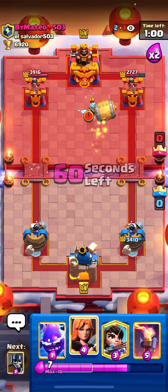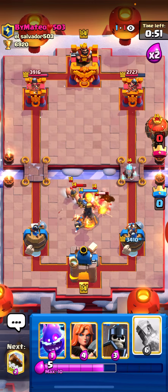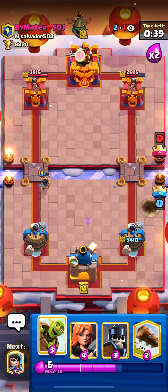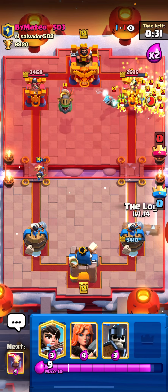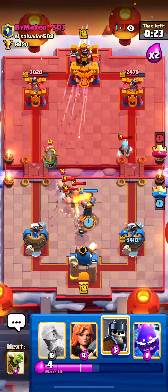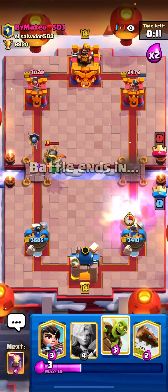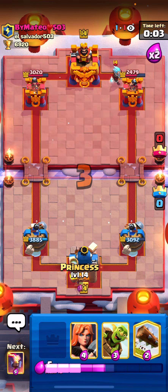Let's go for a Goblin Barrel here, maybe force out Arrows or something. Let's go for Zap instead — okay, that was a really nice Zap. Let's go for an Inferno Tower. He's going Balloon, so let's go for a Rocket here. Let's go for an Electro Spirit just in case. Let's go for an Inferno Dragon. Going for a Goblin Barrel, maybe forcing out a Skarmy — there it is, going to be a free Log. Let's go for Princess to help take out that Inferno Dragon. He's going with Ice Wizard in the back, just resetting.